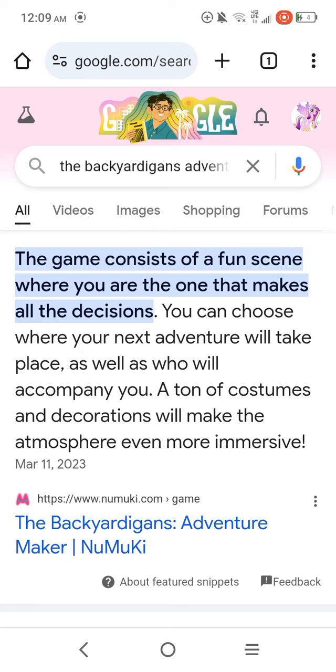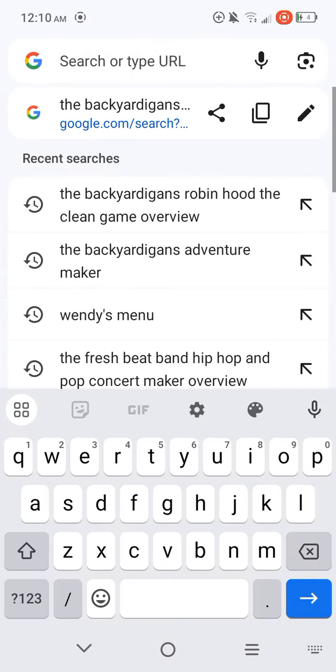So for this Flash Game Review, I'm going to be reviewing the Flash Game from the Backyardigans, and that is called Adventure Maker. The game consists of a fun scene where you are the one that makes all the decisions. You can choose where your next adventure will take place, as well as who will accompany you. A ton of costumes and decorations will make the atmosphere even more immersive. So that is how this game really works.